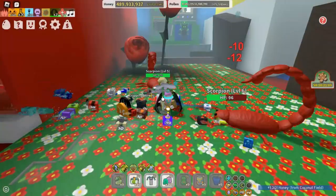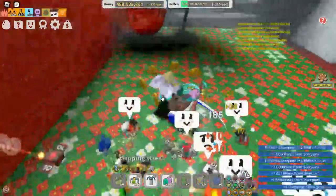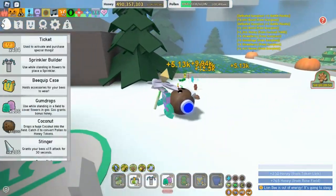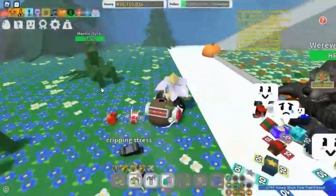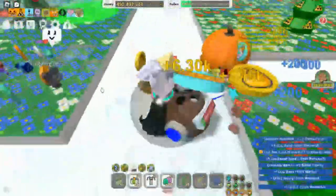The next item we're going over is red extracts. You can kill red colored mobs and they have a chance of dropping a red extract. You need 150 of them. It's 50 strawberries and 10 royal jellies to craft one.